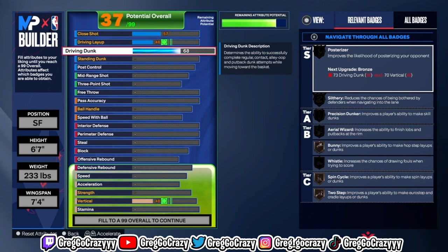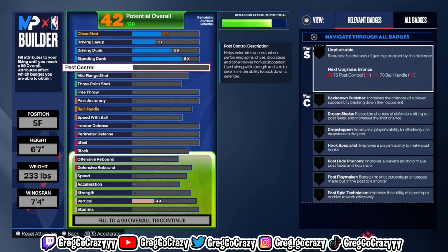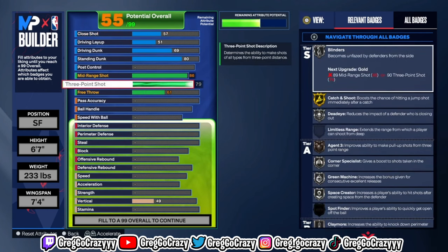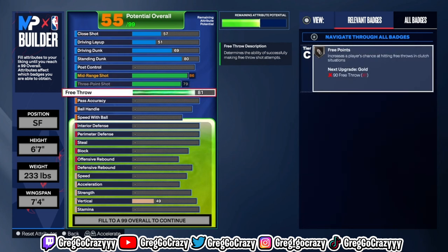I went through every little stat and made sure these stats are good on this build. For the standing dunk I put that at an 80, the driving dunk at a 69 — there's a reason I did that, I'll tell y'all later. For the driving layup I put it at 51, the close shot at 57, and the standing dunk at an 80 rating so you can unlock the good standing dunk packages.